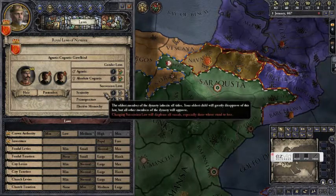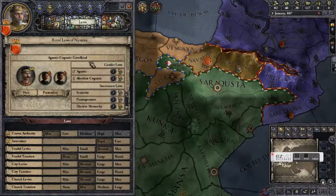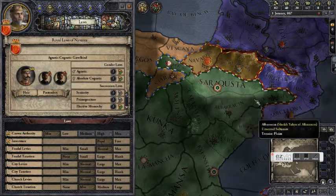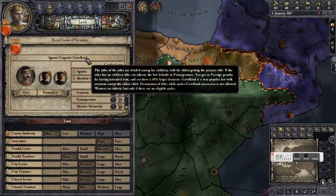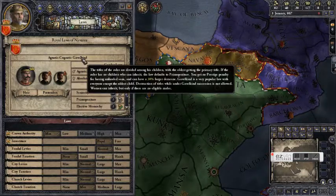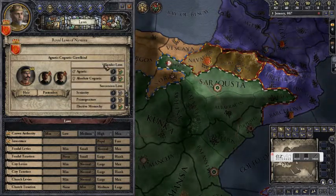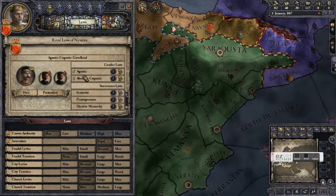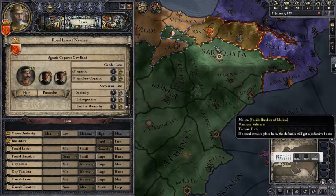Succession laws determine how titles are inherited. Right now we've got gavelkind, which is a really tricky succession law. Under gavelkind, whenever you die, all of your titles are split up and distributed amongst your heirs. We only have one title at the moment, so gavelkind is probably actually pretty good for us — it ensures your unlanded sons don't give you a prestige penalty and your domain can be bigger. You'd want gavelkind if you're a conqueror constantly getting new lands, which isn't terrible for us in Iberia, but I don't like it. It makes your rivals in the kingdom too powerful and makes your realm too unstable.